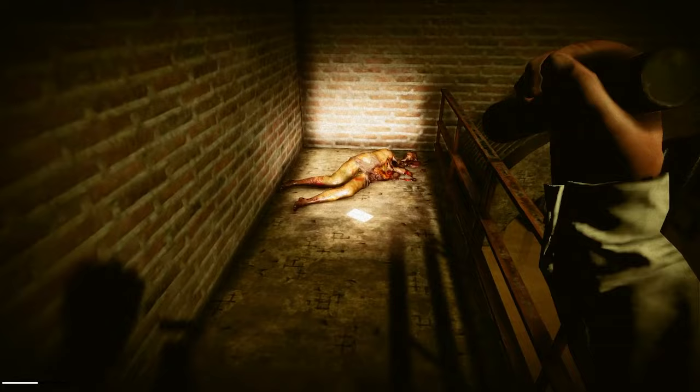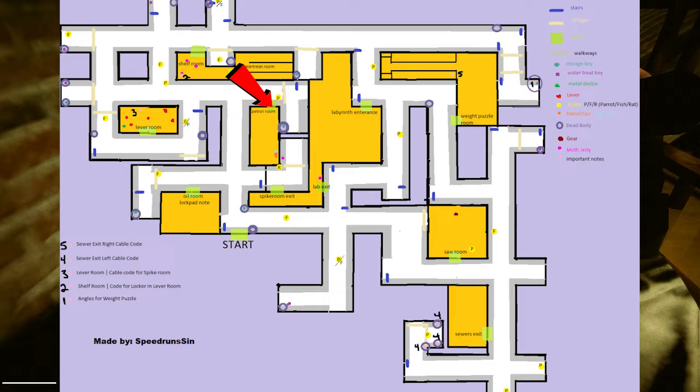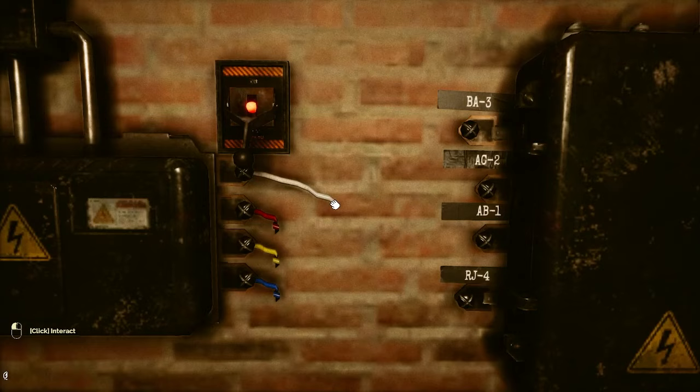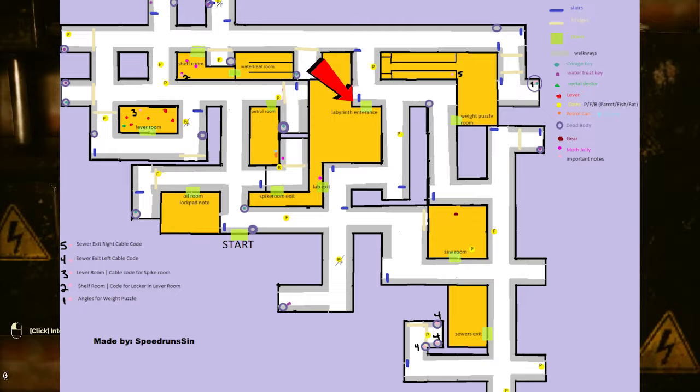Once you have the two keys, the medallions, and the codes, make your way to the petrol room. Here you will need to use the storage key to open the door, grab the bucket and two oil cans. You will also need to use the spike trap code here to deactivate the spike traps. Once you deactivate the trap, make your way to the labyrinth entrance. You will need to make your way through this maze by pressing buttons to open the door. Watch this example of how to do it.